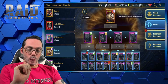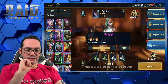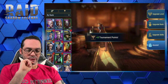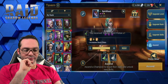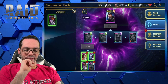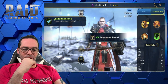Anyway, I digress. Right now I still need her at the tavern to be ascended — I was missing one. Let's ascend this really quick. One last perfect potion mixer — that's all I need. Fuse! Champion mission complete.